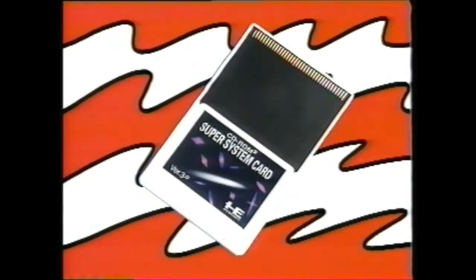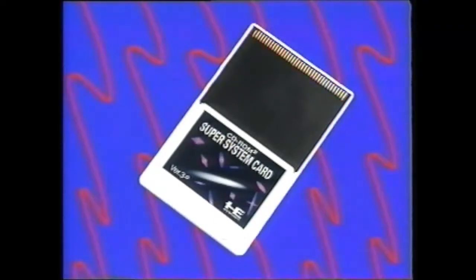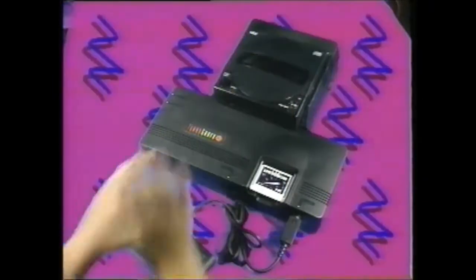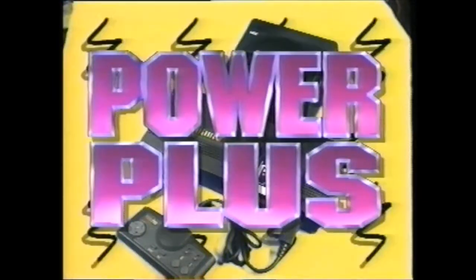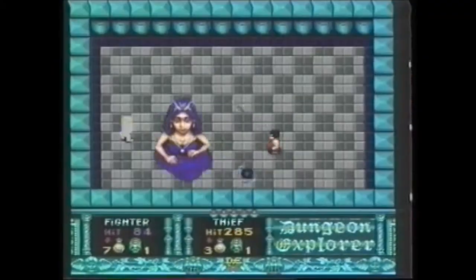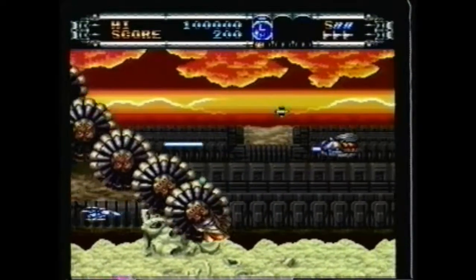It's called the Super CD-ROM Upgrade Card and it's your ticket to a new world of gaming excitement. Add the upgrade card to your TurboGrafx CD system and suddenly you've got Power Plus — CD Power Plus new TurboGrafx 2-Megabit technology. With your new Super CD-ROM Upgrade Card, you can play all the standard turbochip 1-Megabit CD games plus an all-new lineup of 2-Megabit hits.